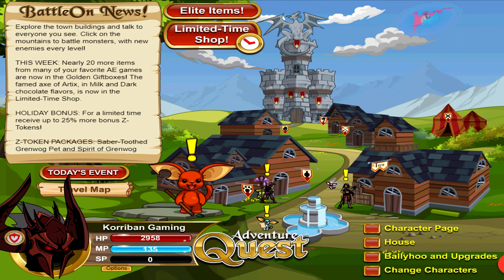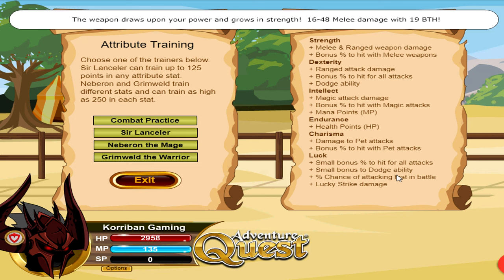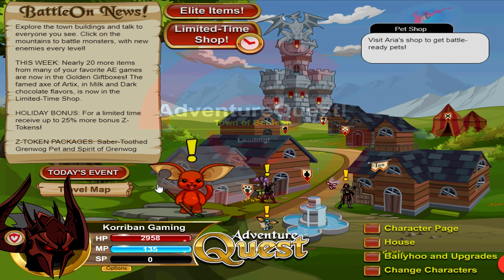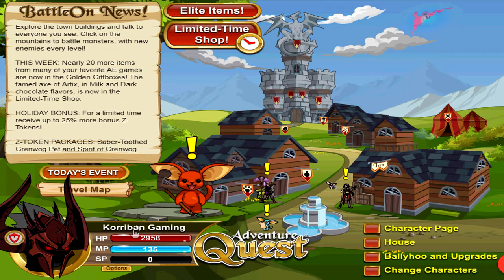There are certain times in battle — especially boss battles — where you may want to go first to set up your strategy or conserve HP, MP, and SP. To go first, a few tips: first, have more points in your Luck stat, which gives you a percentage chance of attacking first. If your luck is higher than your enemy's, you're more likely to go first. If you don't want to retrain your build, you can also go to the travel map and visit the Assassin class.